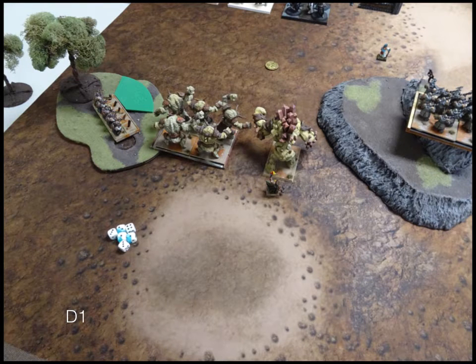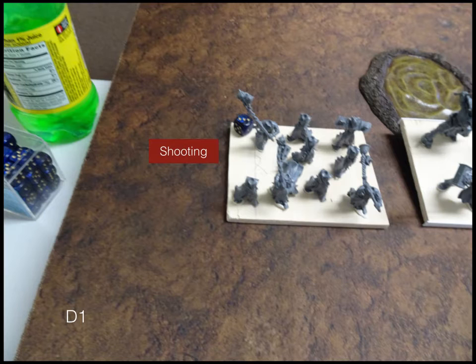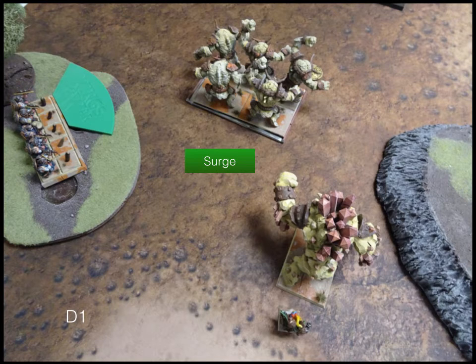Moving to Dwarves Turn 1. On the left I just moved the elementals up, and all the other dwarves move up pretty much as fast as they can, except for the King — he kept in line with everybody else. Shooting: the Rangers put a few points of damage on the Penitent Mob. I rolled a surge and got seven out of eight, so my Earth Elementals went flying. Which was pretty funny.